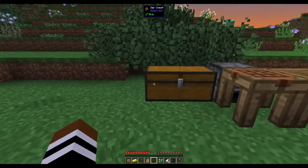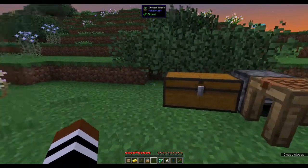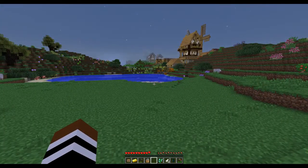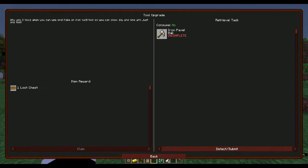We don't have any loot crates to open today. I thought we'd knock out a few of these quests because these red ones look pretty simple. We need a tool upgrade to make an iron paxel, which is three tools in one - a pickaxe, an axe, and a shovel.